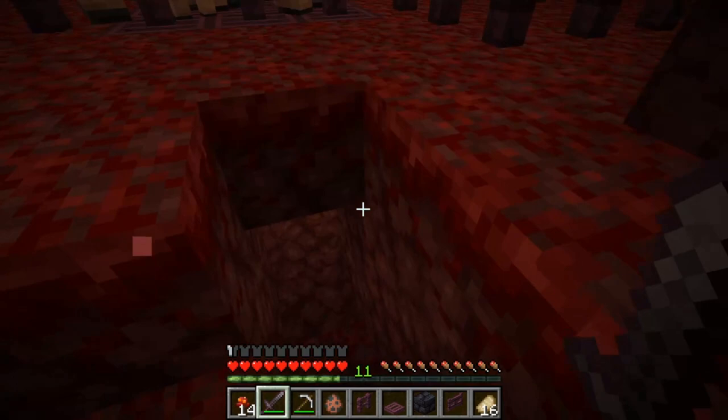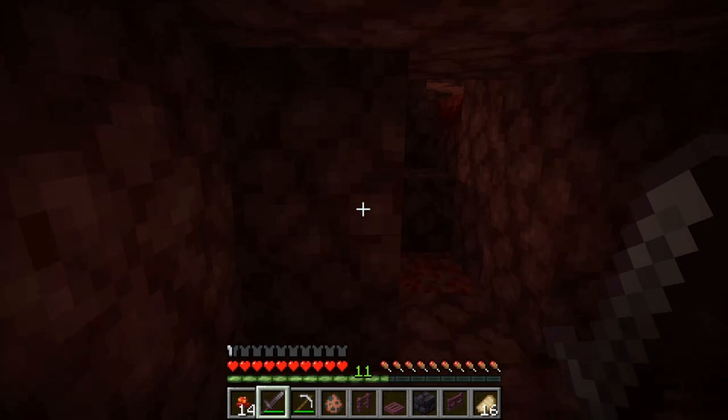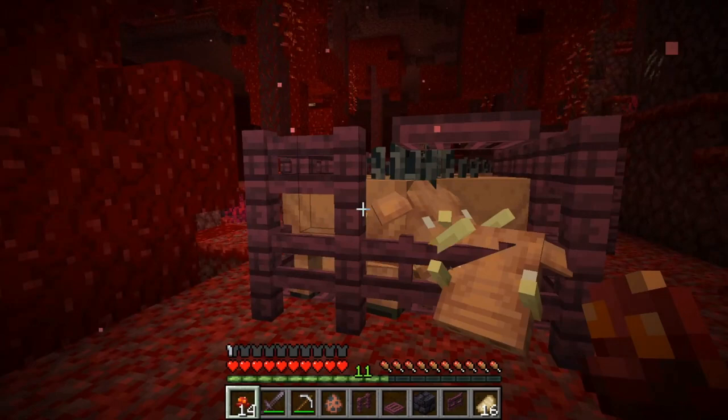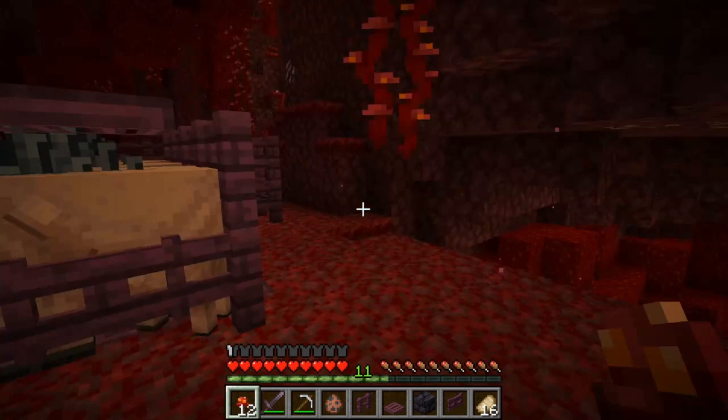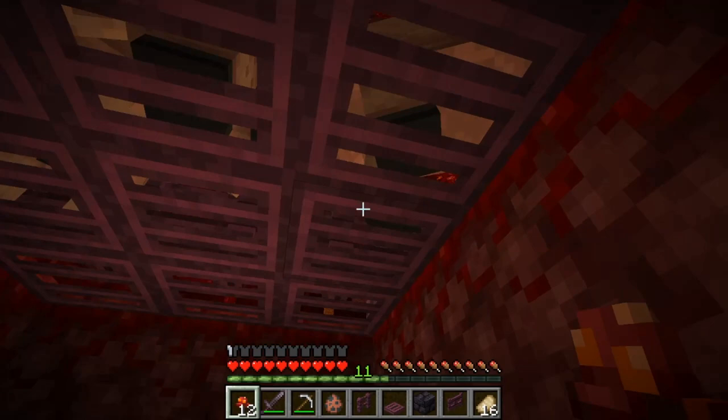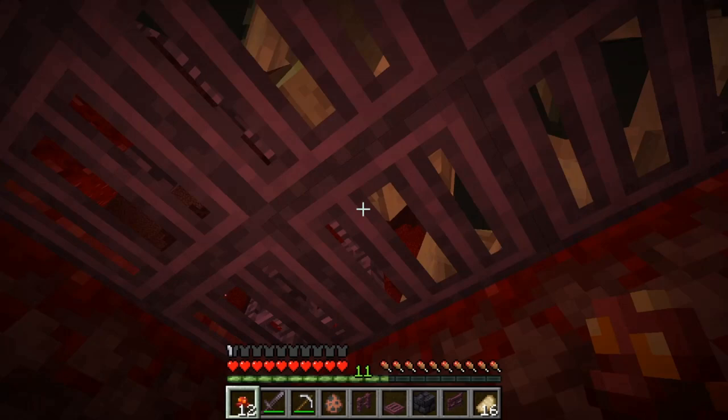If you kill all of them you'll have to catch them again, and catching hoglins and getting them into the pen can be a little tricky. You can also breed them here. You can breed them from a distance of three blocks because that's the player's reach — one block further than the hoglins' reach. That's why I didn't take damage when hitting them. If you breed them, you also get XP.